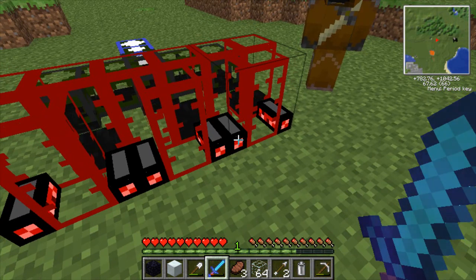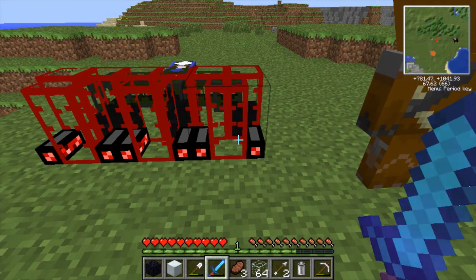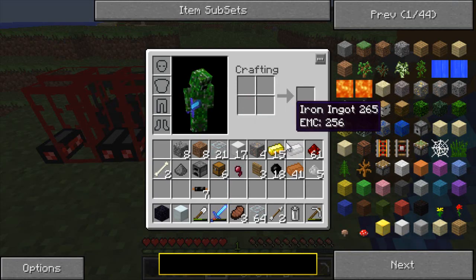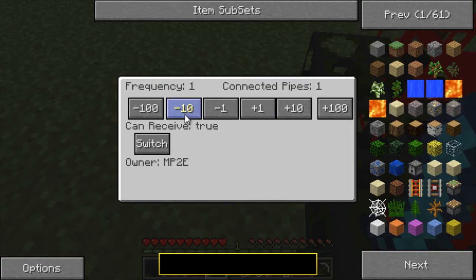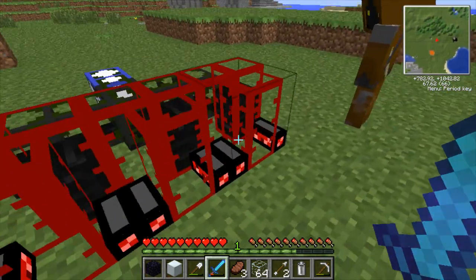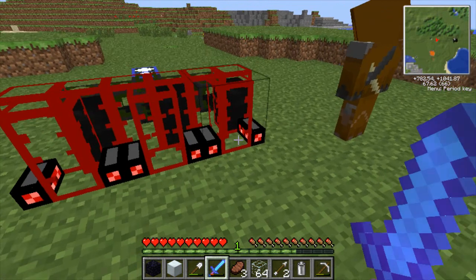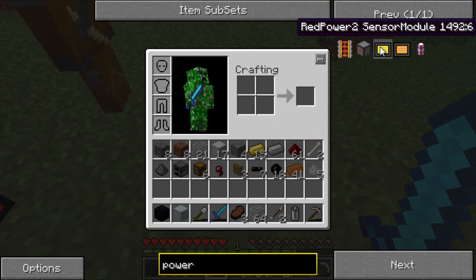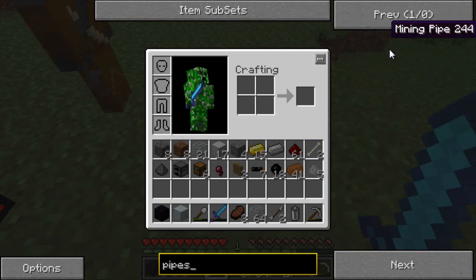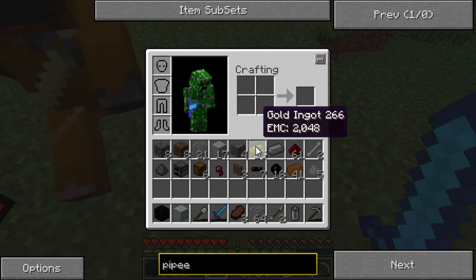So now what we need to do is power these guys. Let's see. I can't remember how to make the power transfer pipes — the conductive pipes. Oh, it's got to be stone, or gold, or wood. That sucks. Stone, gold, or wood. I'll go make some gold ones really quick because we don't need that many. So on the top of these guys we'll put the power. Here, get out of my way — I'm trying to place this stuff and you're right in front of me.